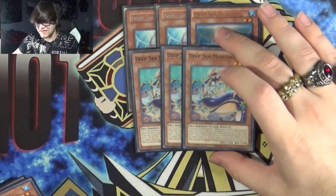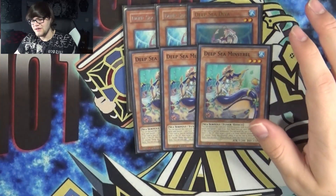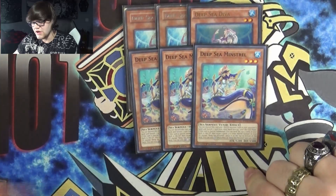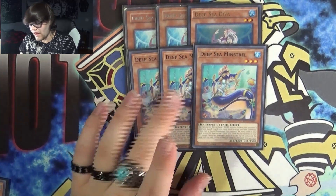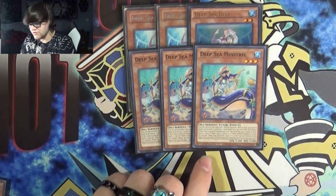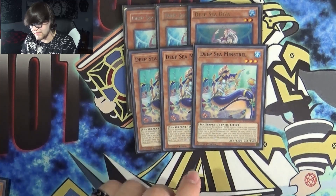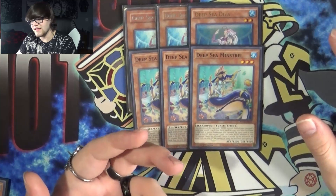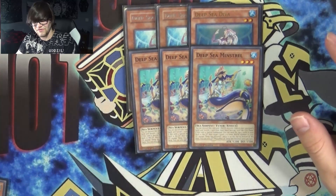Next up we have Deep Sea Minstrel. It lets you do the thing where you get to hand loop your opponent — kind of — but they get their stuff back. You can discard this card and a water monster, look at your opponent's hand, and banish one card from their hand face up until the end phase. Minstrel's effect on special summon lets you send the top 3 cards of your deck to the graveyard, then target a level 4 or lower water monster in your graveyard, and place it on top or bottom of the deck. It's really strange where it lets you put them on top and bottom of the deck, but none of them really do anything if they're milled.